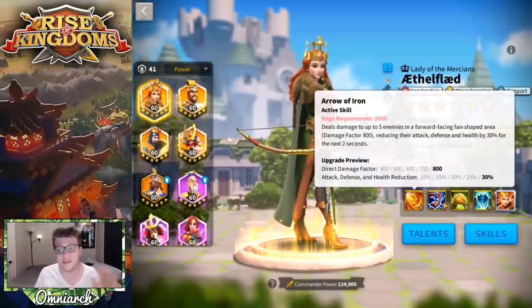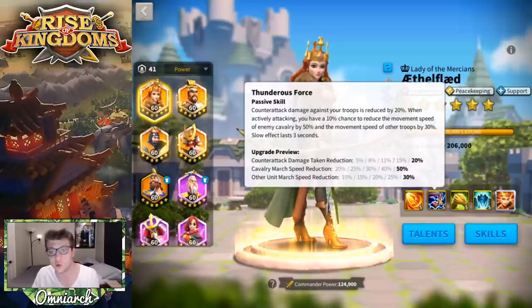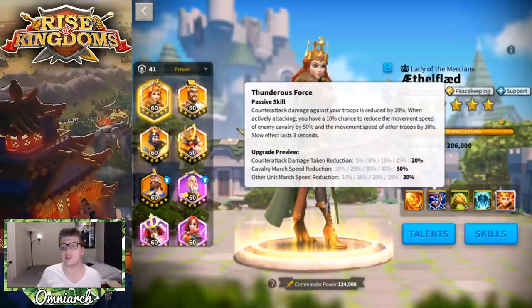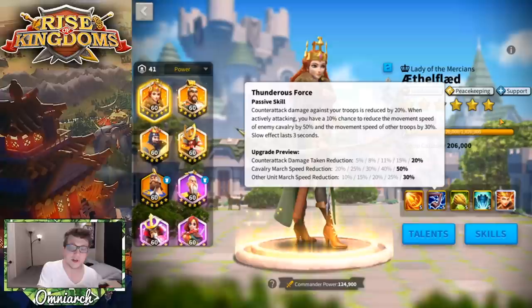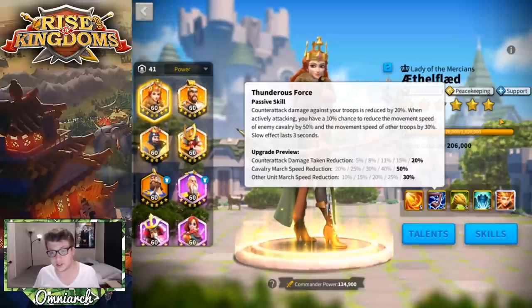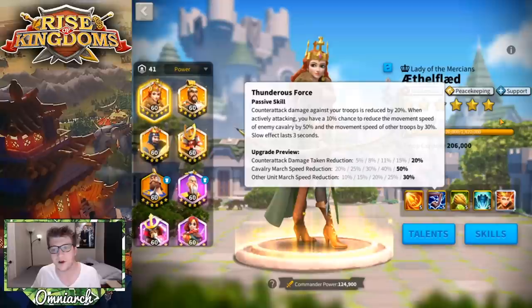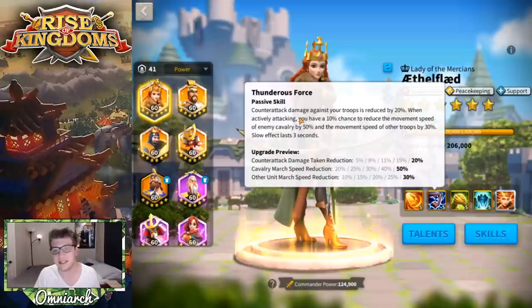Her second skill, Thunderous Force, reduces counter-attack damage against your troops by 20%, which is great when attacking a flag or in open field combat. When actively attacking, there's a 10% chance to reduce enemy cavalry movement speed by 50% and other troops by 30% for three seconds. This can catch players trying to run away and debuffs cavalry more heavily, which plays heavily into her expertise.